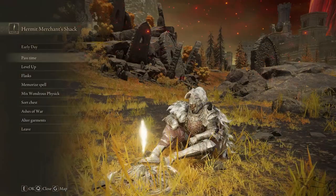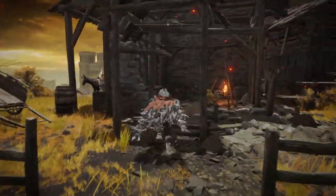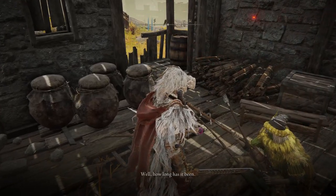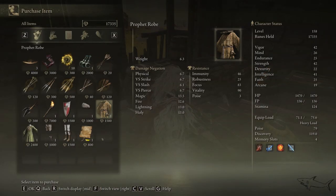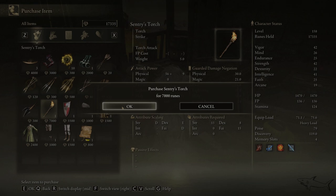The Hermit Merchant Shack will be right over here and the merchant will be right over there. Talk with him. Here we're gonna have some really interesting items that you can take. But the item that we are looking for is right over here — the Sentry's Torch.